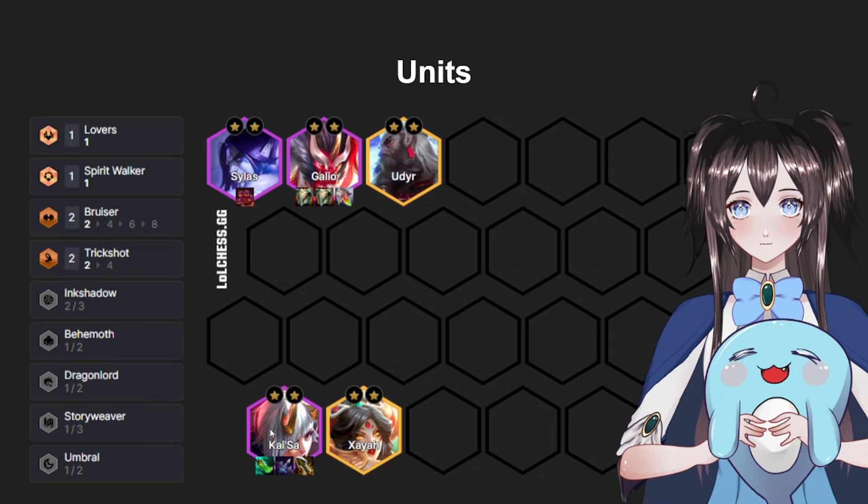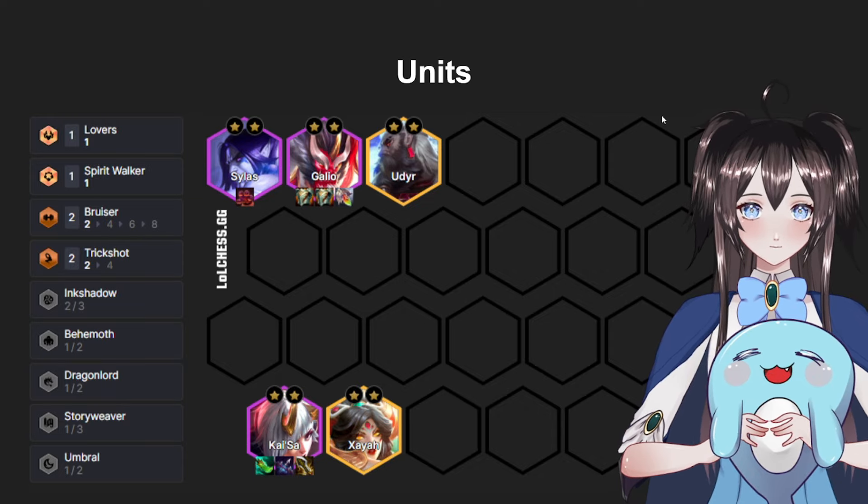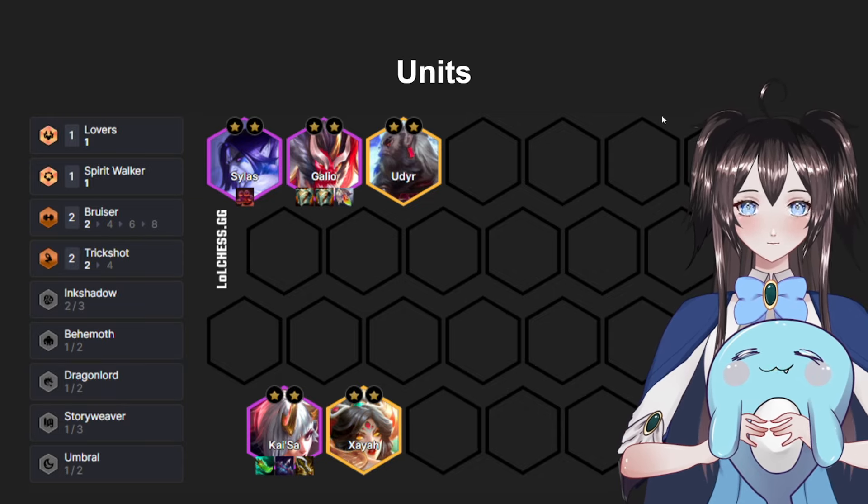The unit that's an Ink Shadow with Kai'Sa would be Udyr. Udyr is the best standalone tank unit in the game — you don't even have to have Behemoth, he'll still just destroy everything on his own.